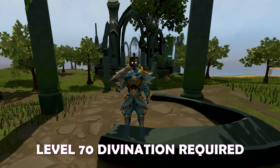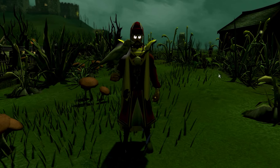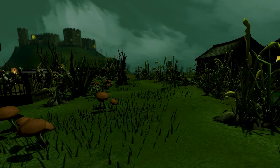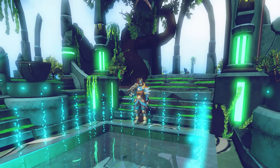The lowest level at which you can begin to harvest is level 70. The Hall of Memories is located northwest of the Eagle Peak Lodestone, and the quickest way to get there is by right-clicking on the memory strands found while training divination and selecting teleport. This will teleport you right to the Guthix Memorial, which sits right above the Hall of Memories. To enter, you are going to want to enter the pool.